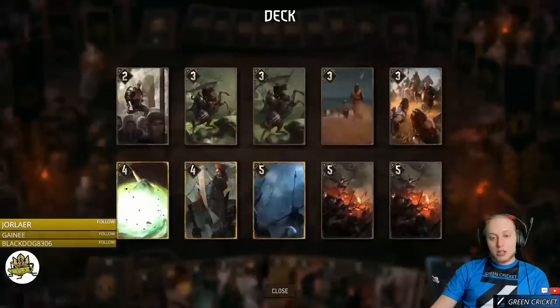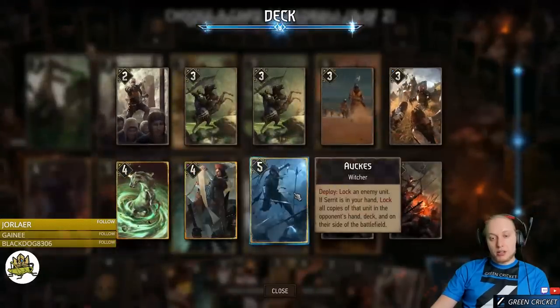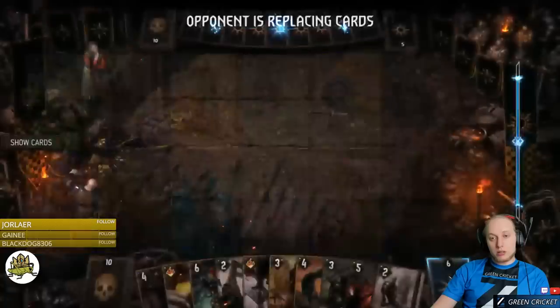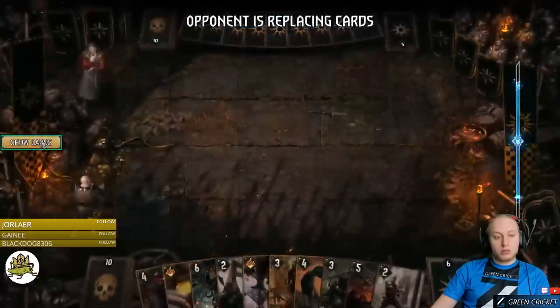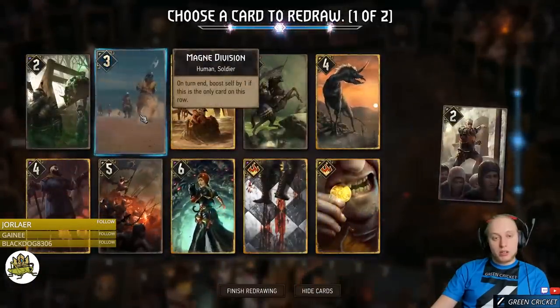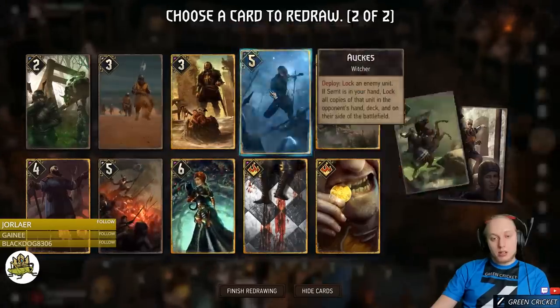We got an engine from the draw. I don't want Treheran here — this is good. Slave trees would be good. We can try the Wumble again. Since we have this engine we don't need the other engine. There we go, that's actually pretty okay.